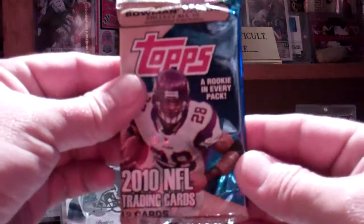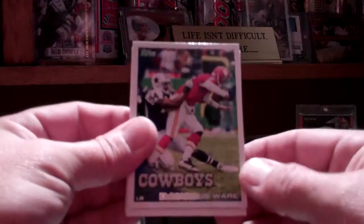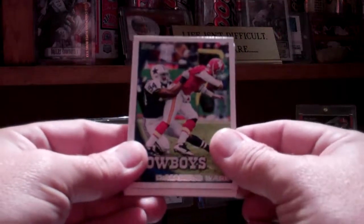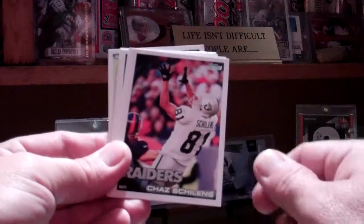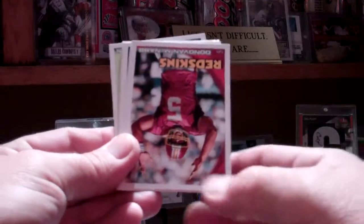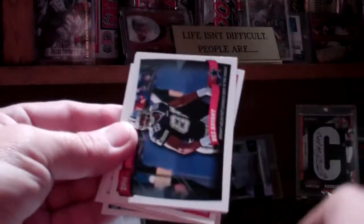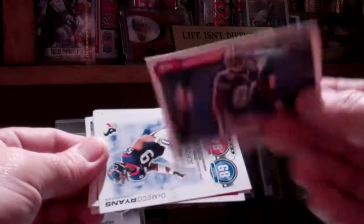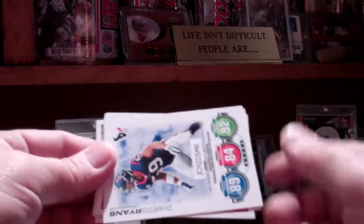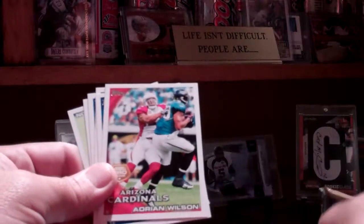Now we'll move on to the regular Topps football. I'm buying this mainly just to get some of the rookies. There's DeMarcus Ware, Jermichael Finley, Chaz Shillings, upside down Donovan McNabb in his Redskins uniform. A Dez Bryant Peak Performance, that looks pretty cool.